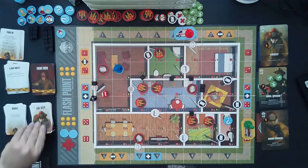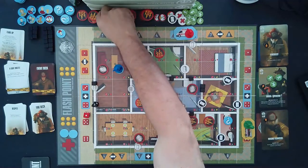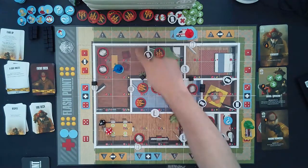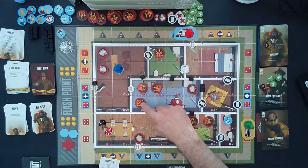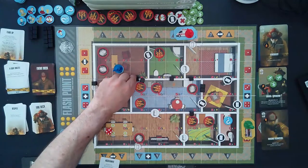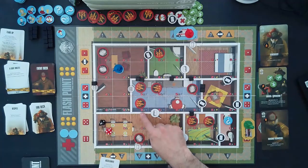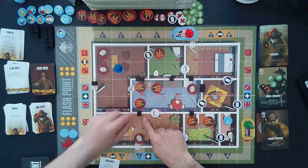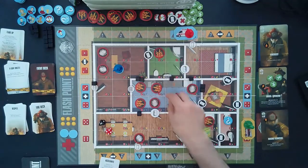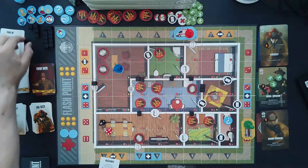We draw a fire deck card: accelerate — advance the fire. First roll: one and one — smoke goes there. Advance the fire again: three and four. We have an explosion! Going north-south, there's already one damage marker there so we add a second. Fire travels down and we place a damage marker there too. Going east-west, there's nothing here normally smoke but it's touching fire so it automatically turns to fire. Heading west we place another damage marker on the structure. Yikes.